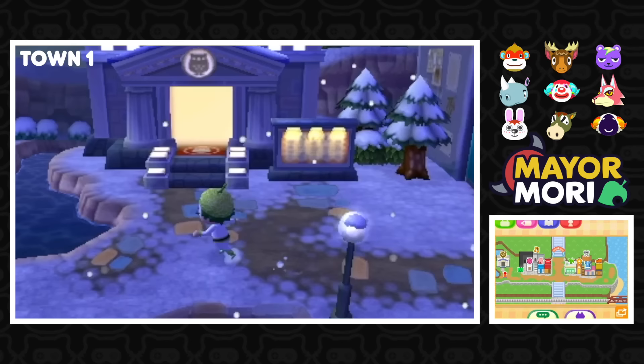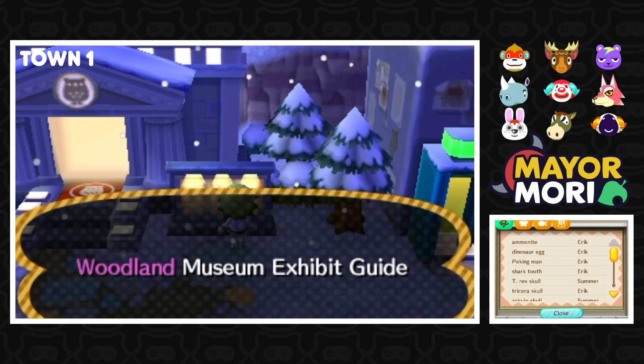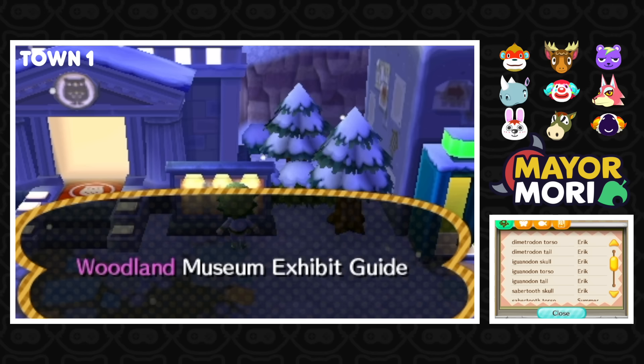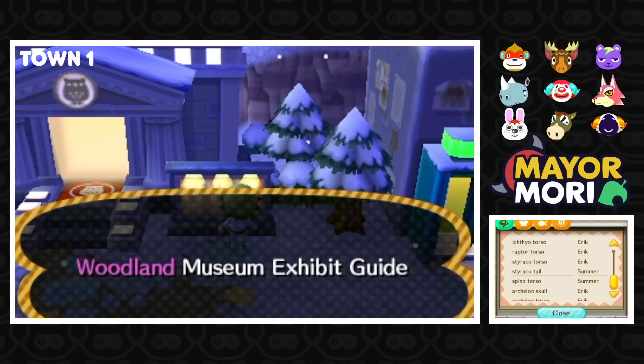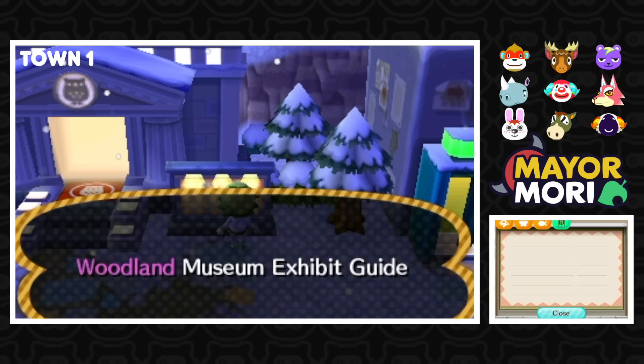It's weird having the museum on this side of the town — in my own New Leaf town it's on the other side. Let's check the notice board. Woodland Museum Exhibit Guide — Eric and Summer are the residents of Woodland. Eric is the fossil boss, pretty much donating all the fossils, which sounds pretty close to being complete. Lots of bugs and fish too! The museum might be nearly complete, but no pieces of art. It looks like they gave up on the town just before meeting Red.